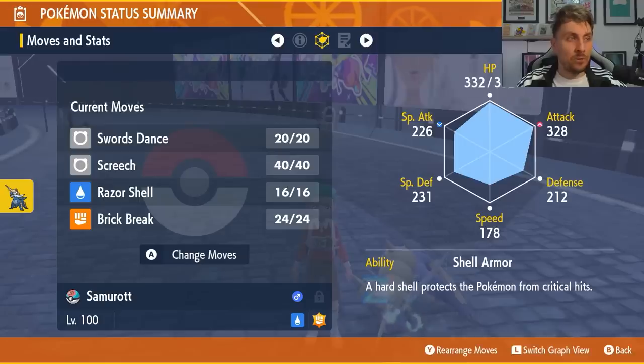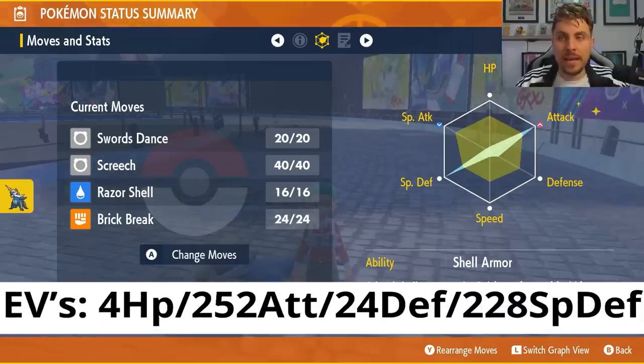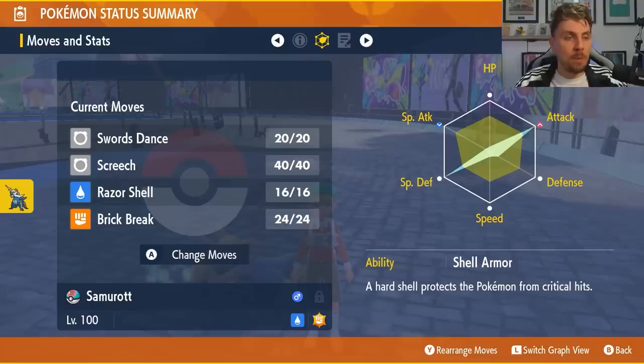The EV spread is 252 Attack, 24 Defense, 228 Special Defense, and 4 in HP. It's not your standard EV spread but we will go into the specific details so you can get a better understanding of why we've gone for this EV spread in a moment.